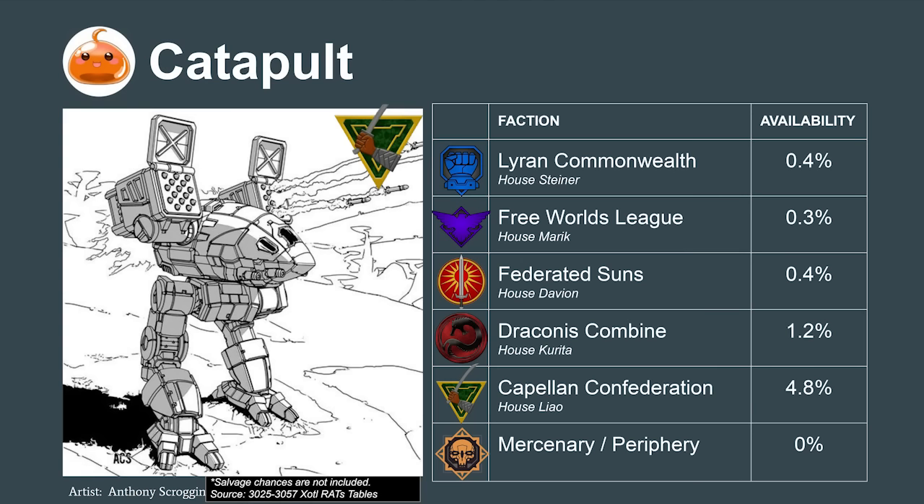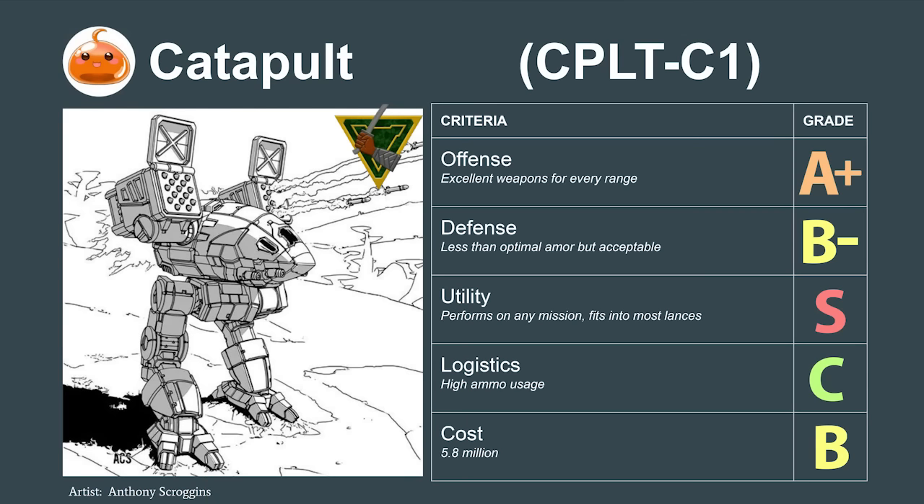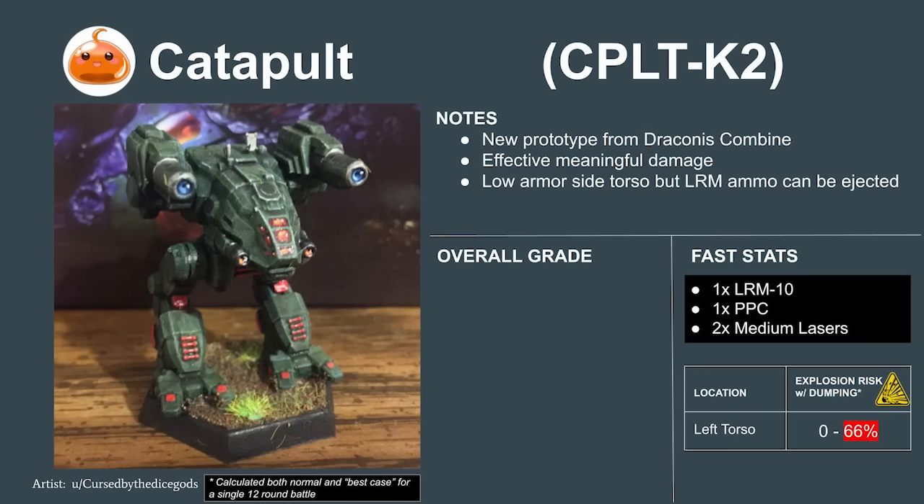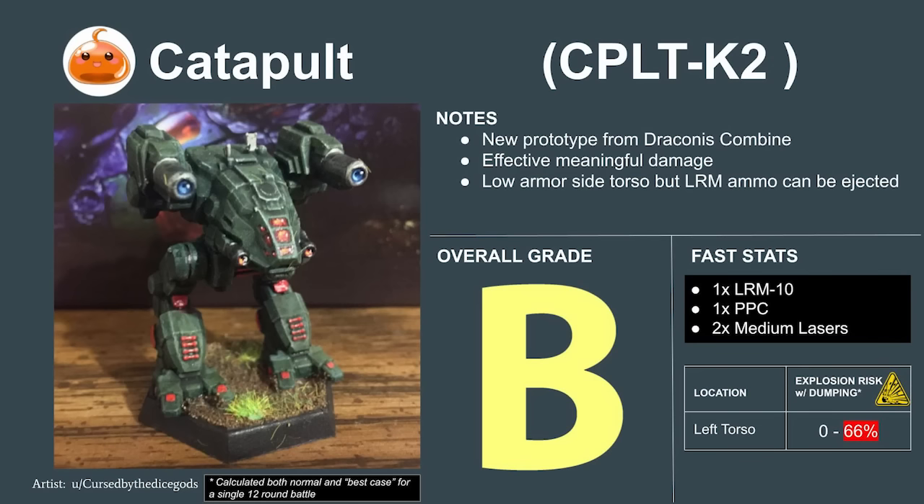Next up is the rare and often misused Catapult. Its double LRM-15s backed by four medium lasers mean the jump-capable Catapult is best used with finesse — clever pilots will choose the range their victim is weakest and force bad trades. The mech's medium lasers make up for its limited ammunition, letting it continue to fight even after its ammo runs out. The Catapult is an extremely valuable mech that can handle nearly any situation — it rates to a 6.7 or an A on our tier list. The Draconis Combine K2 variant, with two PPCs but no jump jets, is a decent ranged mech and rates to a B.